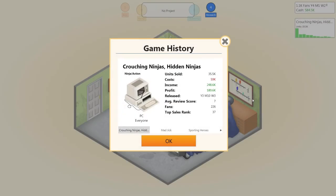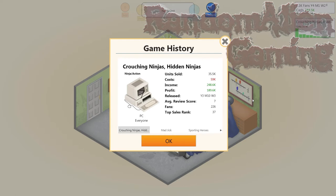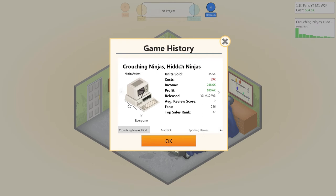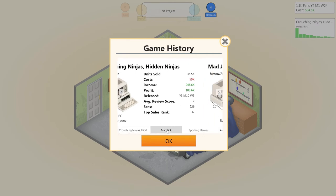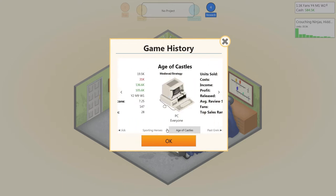Hi there and welcome to Episode 4 of Game Dev Tycoon. In the previous episode we created a lovely new custom game engine and we released Crouching Ninjas, Hidden Ninjas — the most inventive game name ever. Average review score for that was 7, so it wasn't that great. Just before that we released Madgic, which was 8.25, which was my best game.